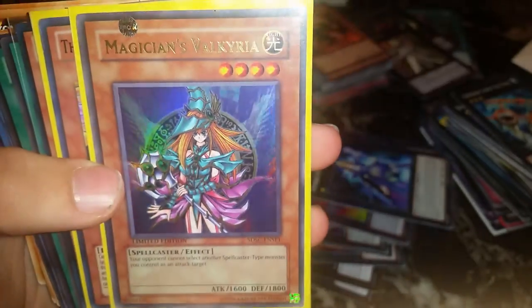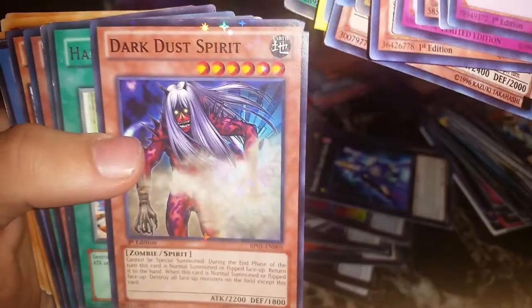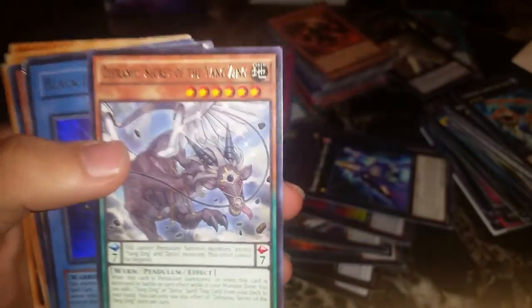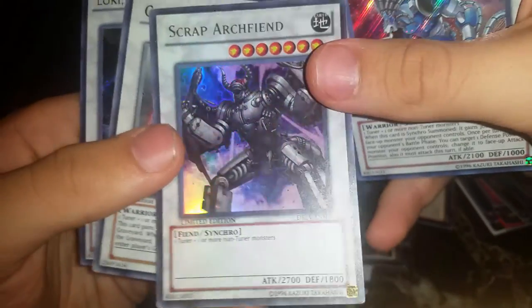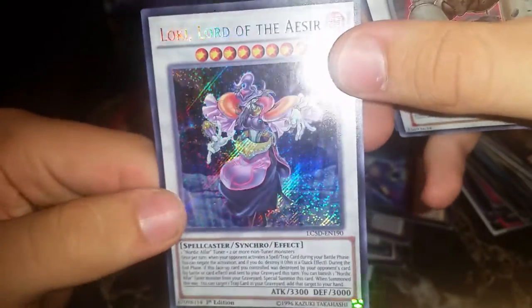Felmouse, Magician's Valkyria ultra, Vylon Hemp, Black Western Ritual, Car Destruction super, Dark Spirit, Hammer Shot rare, Crow, Zanji secret, Yin-Yang Black Monster Soldier ultra, more Lightsworns, Gravity Dragon warrior secret, Scrap Archfiend super, Colossal Fighter super, and Loki, the Azer — secret rare. Beautiful cards right there.